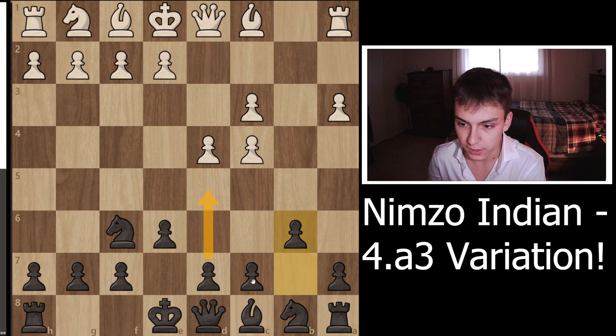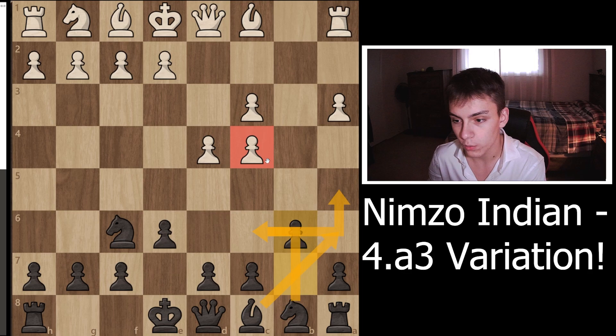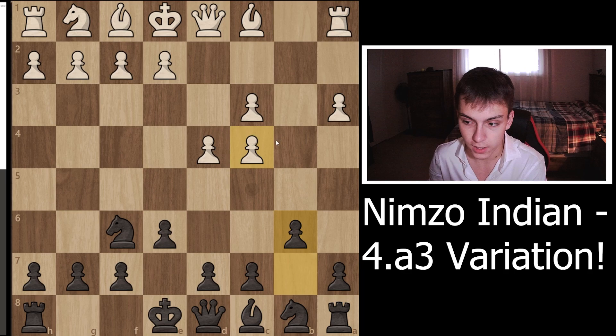b6 is pretty rare because usually you're going to play d5, c5, or even just castle. But b6 allows the development of this bishop to a6, followed by Nc6 and Na5. Since these pawns are doubled and the pawn on c4 is quite weak, your goal is to eliminate it by placing all your pieces targeting that pawn — the knight goes to a5 and the bishop to a6, both staring at the c4 pawn.